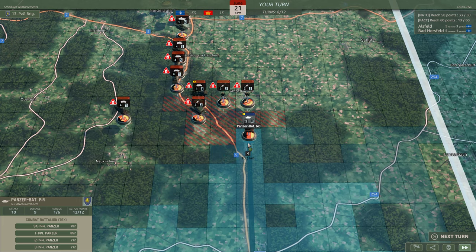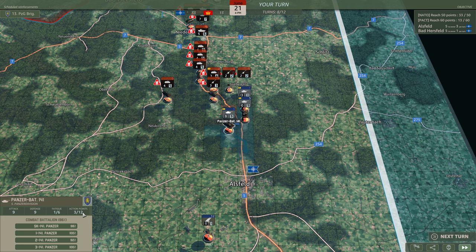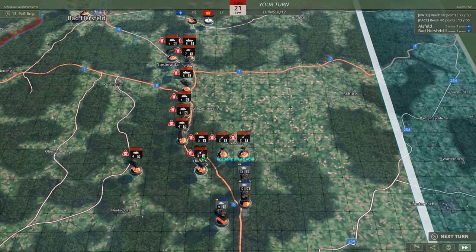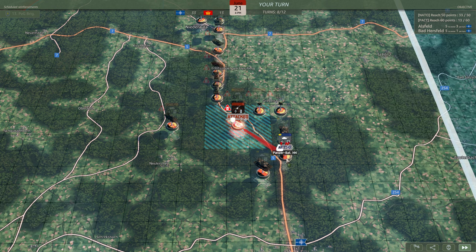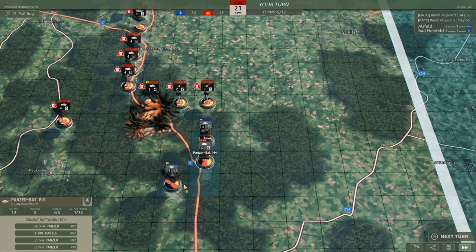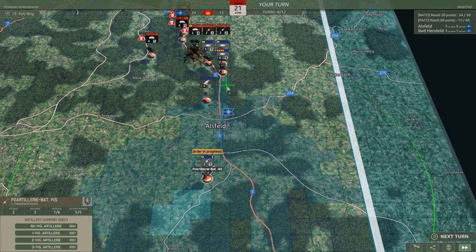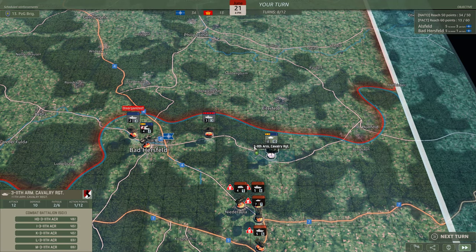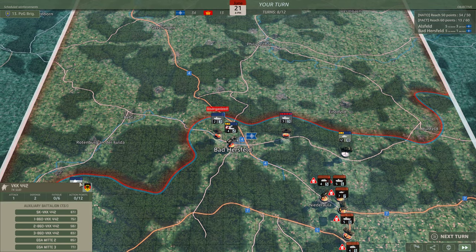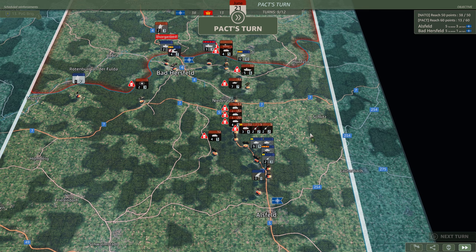Units move faster on roads than otherwise. You need four move points to attack. You can tell which unit can attack — this unit is the only one that can attack because it has five points. We attack and eliminate the enemy artillery group, but the unit is now down to one point. You have to balance: what kind of terrain do you want to go through, and what choices do you want to make with respect to that in this particular campaign.